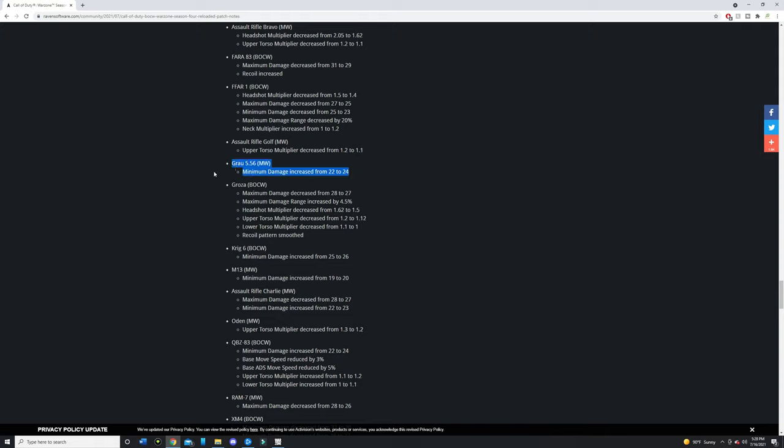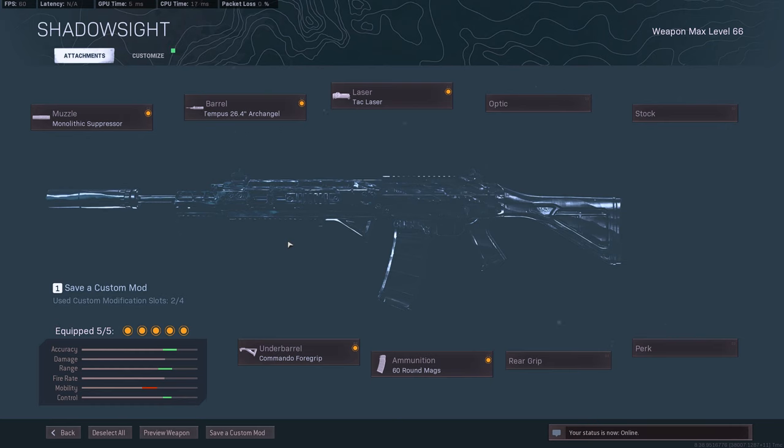That buff made a big difference because the Grau is really nice at medium to semi-long range. With the extra two points in damage it makes a pretty big difference, especially since you're not going to be missing your shots with the Grau 556 — the recoil is a little more than the pre-nerf Grau, but it's really easy to use. What I'm running on the Grau is the mono, the Archangel barrel, tac laser, Commando foregrip, and 60 rounds. You can swap the tac laser for a VLK scope, but I love the iron sights on this a lot better.